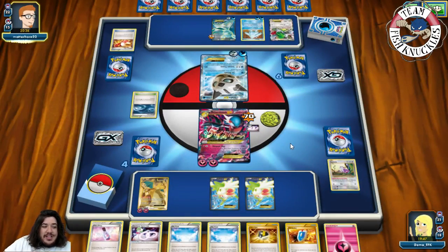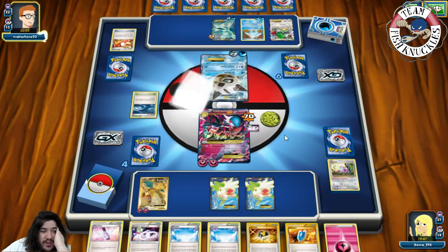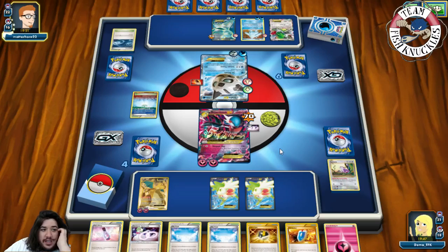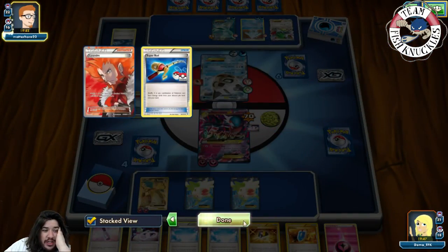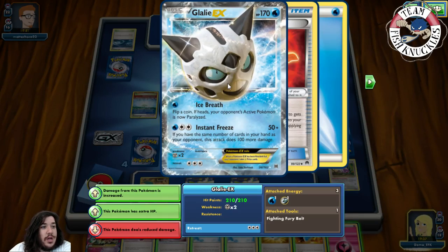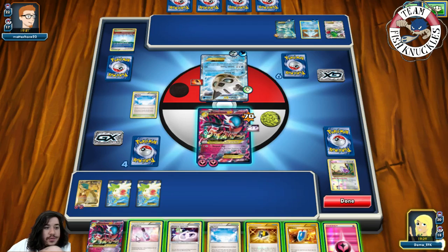Another Ninja Boy — they've already played their supporter, so we're fine. My plan is to Lysandre the Glaceon, take a knockout on it, Ultra Ball for Hoopa maybe, and try to get another Mega Gardevoir of War set up — there is one in our deck. Glaceon comes out — so try finding our active. He should be protecting this Glaceon. A Parallel City puts us down to three — that's fine, we have Sky Field in our hand. That's his second Parallel City, probably plays three, but we haven't played a Sky Field down yet so that's good.